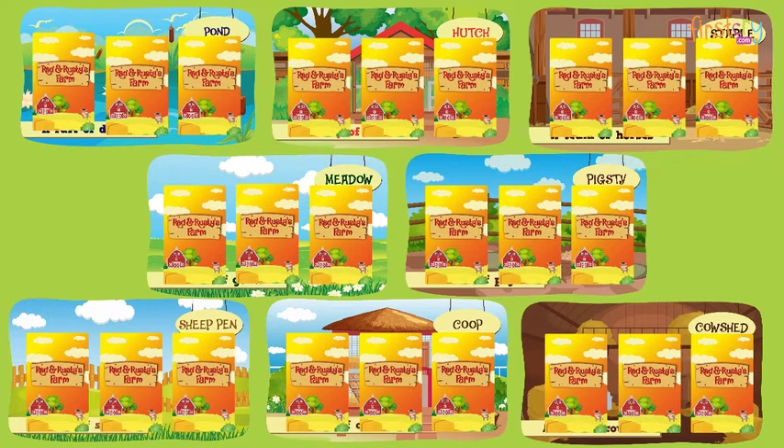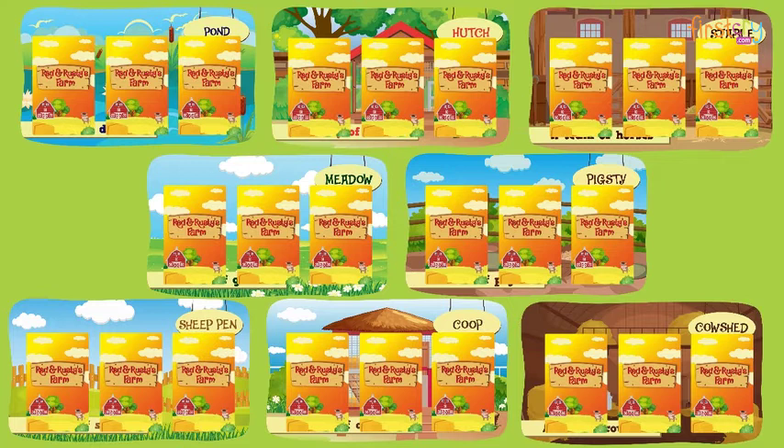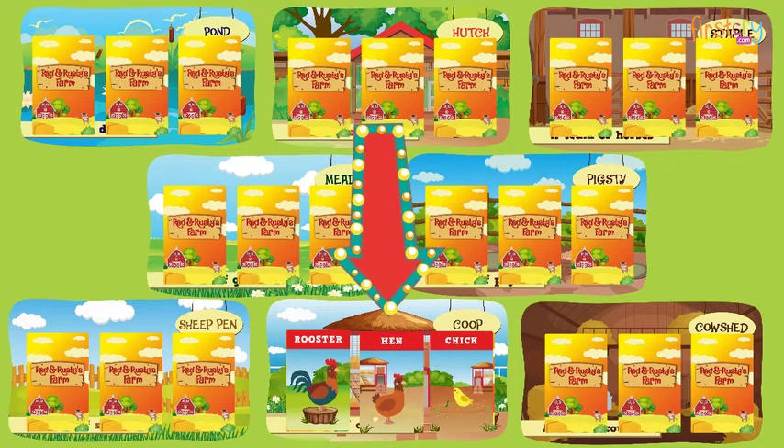What if a player turns over a card that is already in its home? Leave the animal there and turn over another card. When you think that all the animals in a home actually belong to that home, you can ask to open that home. If you are right, that home becomes yours.